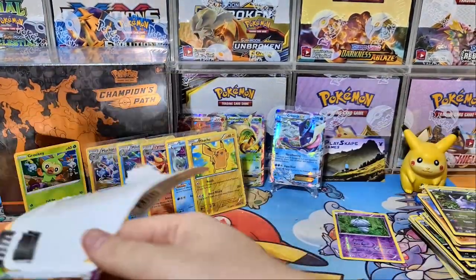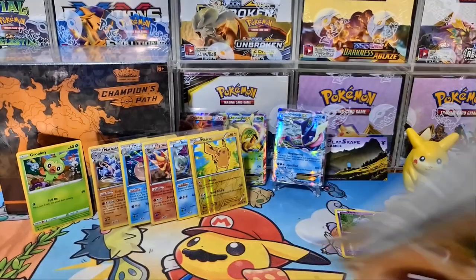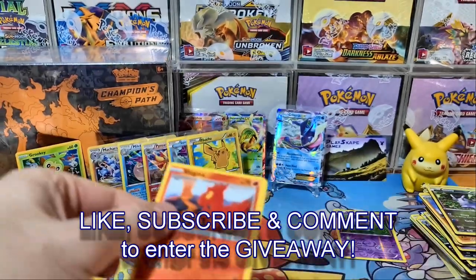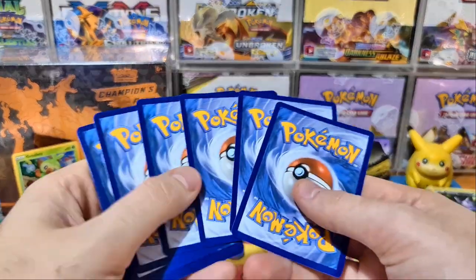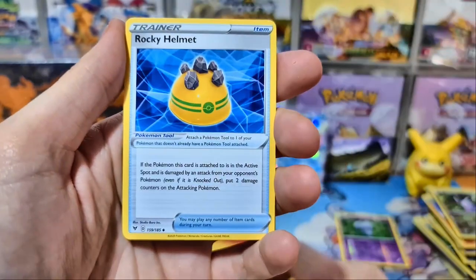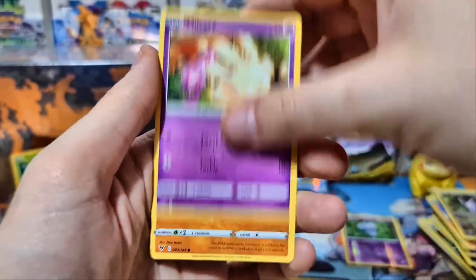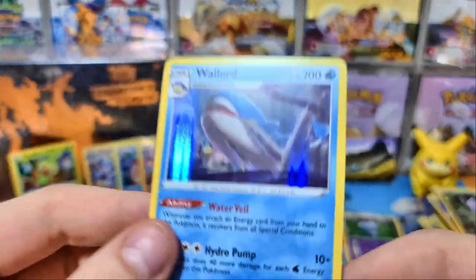Real last pack magic this time — there's the beautiful Scorbunny promo, and a nice little holo as well. There's the beautiful Grookey promo. Please also think about what kind of videos you'd like to see — more vintage, more Japanese, English sets when they come out, making sure I have Shining Fates when the set releases. I'd really love to know your thoughts. And we finished with a nice Wailord holo — all was not lost in the end!